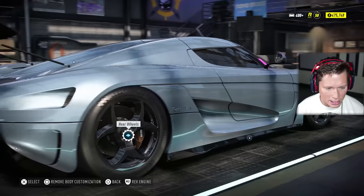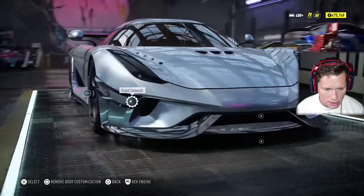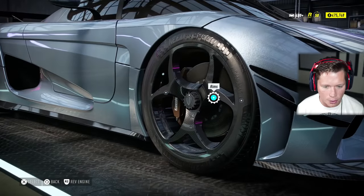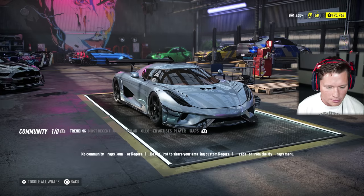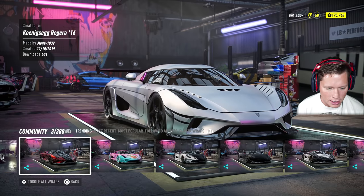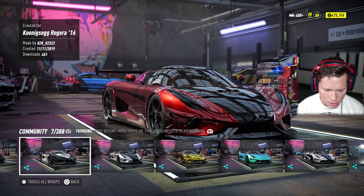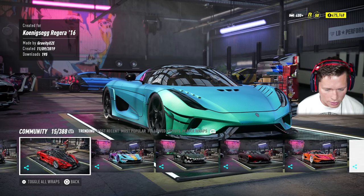So all that looks good. We can't change any of the fenders. That's pretty much the extent of the customization apart from the wheels. Let's go to paint and wrap first — let me see if the community has anything. I can't imagine many people have the Regera unlocked yet, but it looks like we do have a few options here. I don't really love any of them.